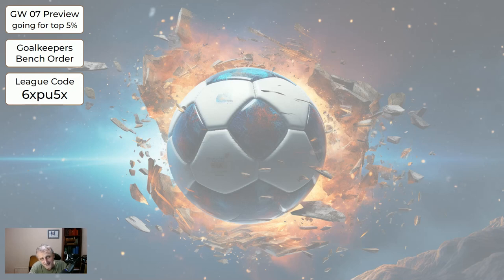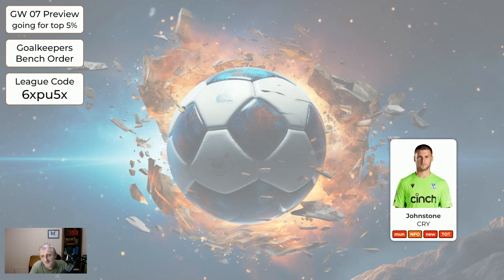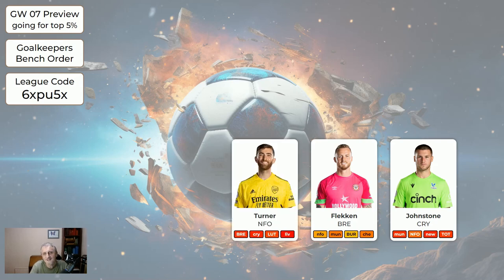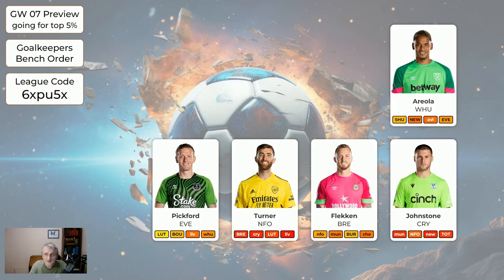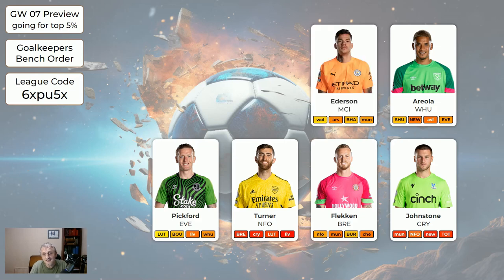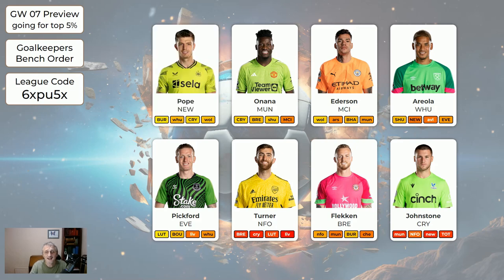For goalkeeper bench order: the first keeper you see in the list goes on your bench, your second is the one you're playing. If you've got Johnston for Palace, put him on your bench. If you have Flecken instead, suggest he goes on your bench. Turner is your bench option otherwise, though Forest are quite good at home so no worries playing Turner. Pickford is at home to Luton with a good clean sheet chance. Areola is home to Sheffield United, Ederson away to Wolves, Onana home to Palace, and Pope home to Burnley. Keepers should score well this coming game week.